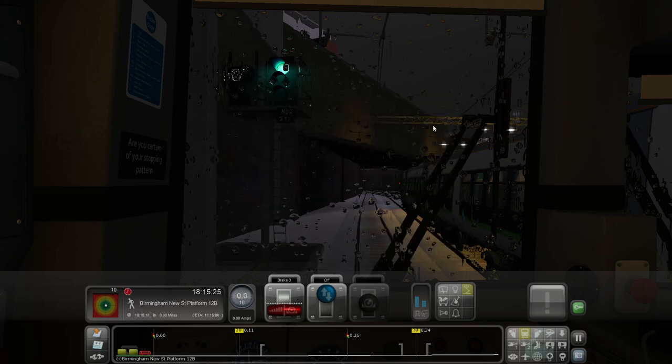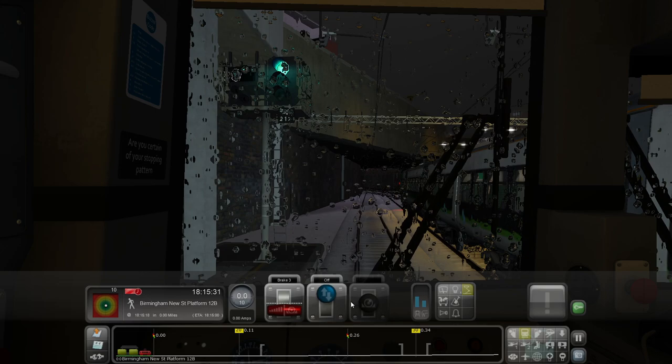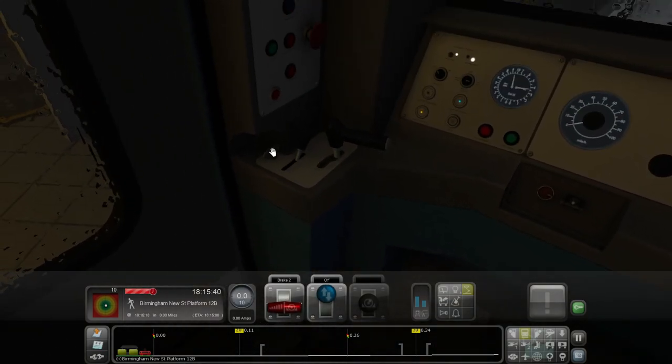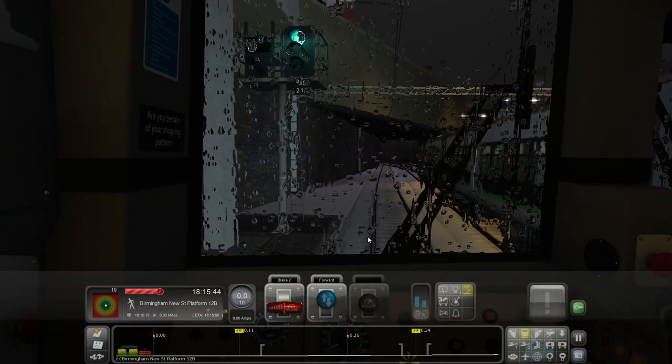We will open the doors. I think we're at Birmingham New Street, that would be logical. I'll turn the headlights on and try to remember how this train works because I think I need to turn the master key on. The train is just completely off.